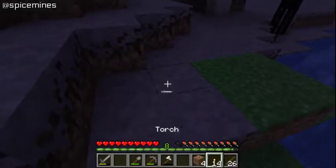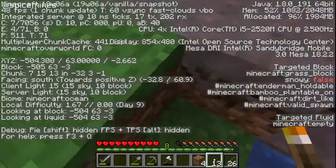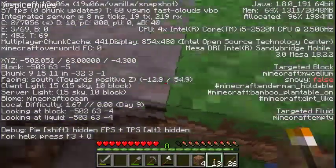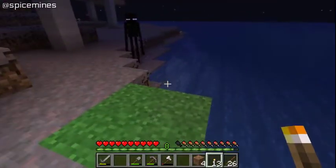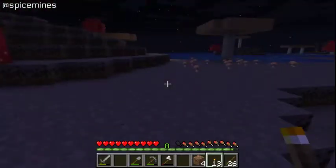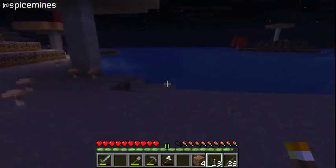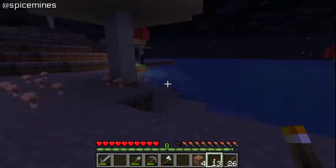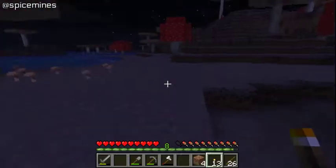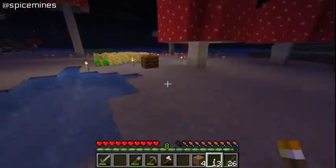I'm going to grab the torch right here and let's just put it right here for now and check the light levels. It's a good thing I saw that because that means creepers can be here. There's a drowned coming — I'll just run away from him. It does look like we can get drowned off of the coast there, which makes sense because that's no longer the mushroom biome — that is ocean over there. Those guys can spawn.